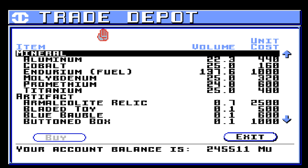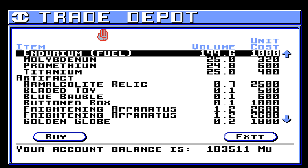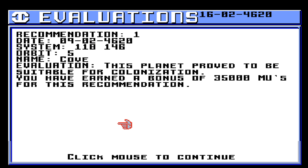Let's go ahead and buy Durium. Let's get 62. Okay, we're almost at 100, so that's pretty good. But that's not enough to upgrade our last weapons, and that's okay. Let's see if we can get anything for this planet we logged. Recommendation 1 — Orbit 5, 118, 146. Evaluation: this planet proved to be suitable for colonization. You have earned a bonus of 35,000 MUs for this recommendation.